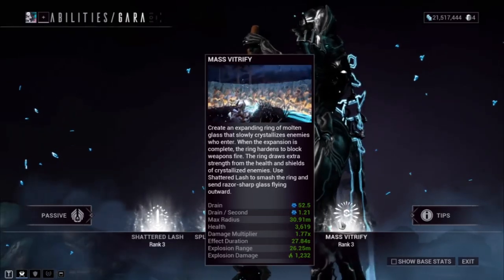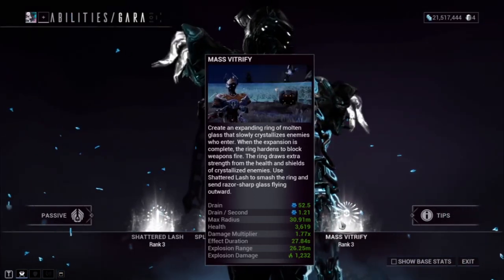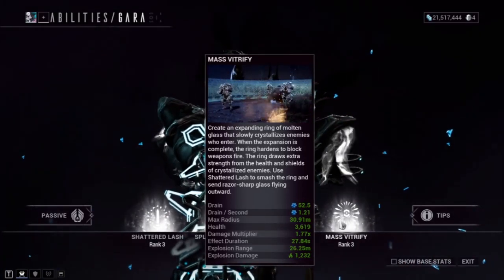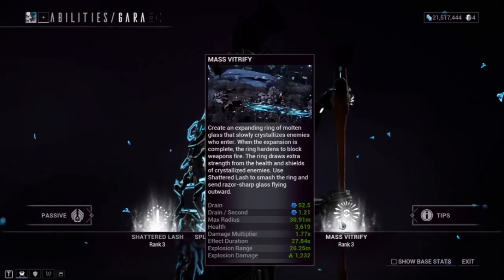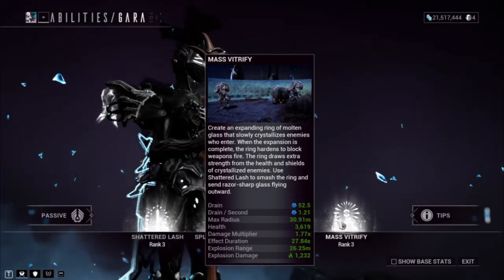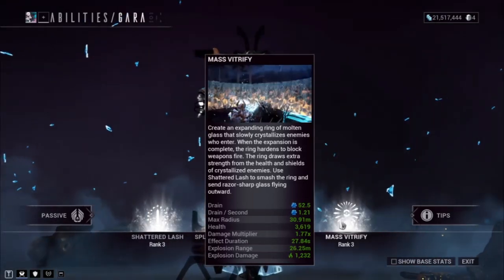Finally, we've got Mass Vitrify: create an expanding ring of molten glass that slowly crystallizes enemies who enter. When the expansion is complete, the ring hardens to block weapons fire. The ring draws extra strength from the health and shields of crystallized enemies. Use Shattered Lash to smash the green side of the ring and send razor-sharp glass flying outward. This works similarly to Frost's Snow Globe, except Gara actually benefits from shattering her own fortress, unlike Frost.